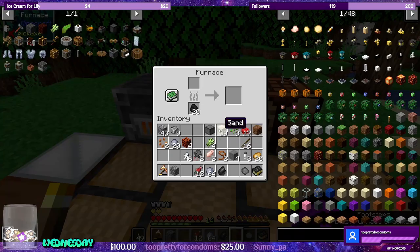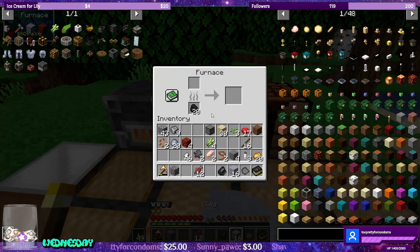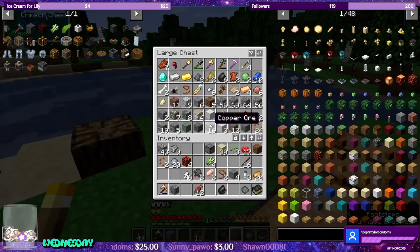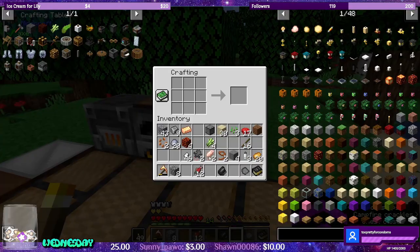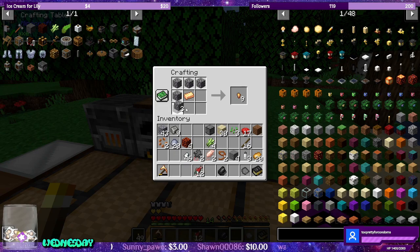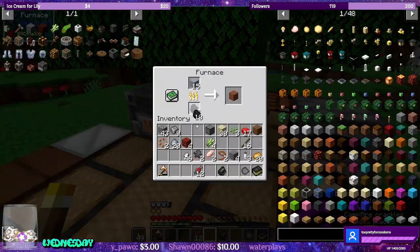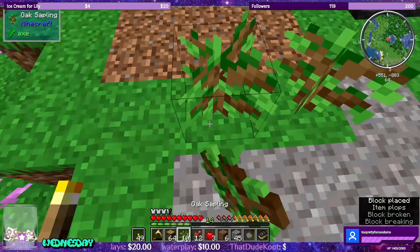There we go. We also do some clay — let's turn them into terracotta. There we go. I should make another furnace. There we go. And split this up, get some bricks going. We need some bricks. All right, there we go.